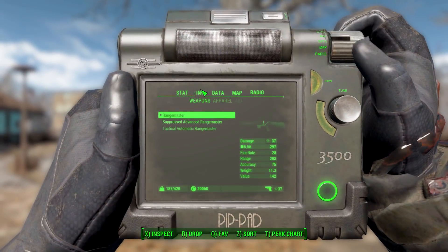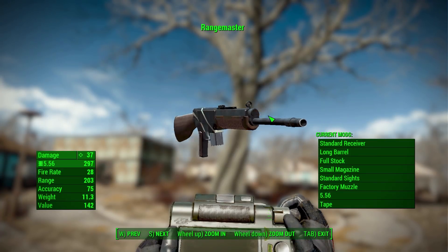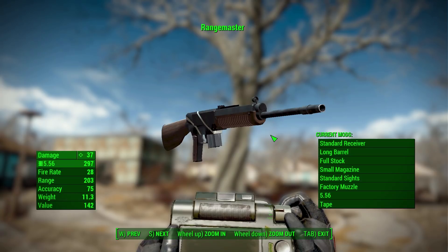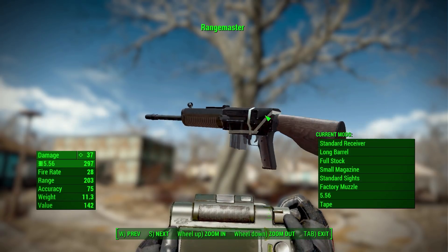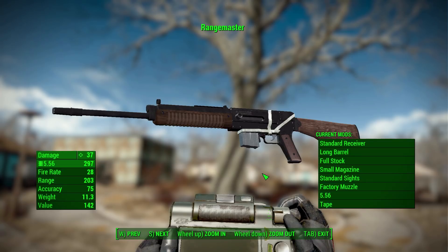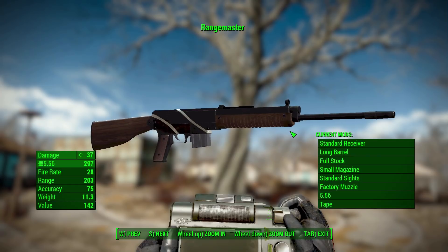Let's take a look in the inventory and have a little gander at what we get with this mod. It is a pretty nicely made weapon. In Fallout 4 we get a full beautiful 3D view, and this is quite beautifully modeled and nicely textured. With all standard modifications it will do a base of 37 damage with 5.56 ammunition, a firing rate of 28, range of 203, accuracy of 75, and a weight of 11.3.